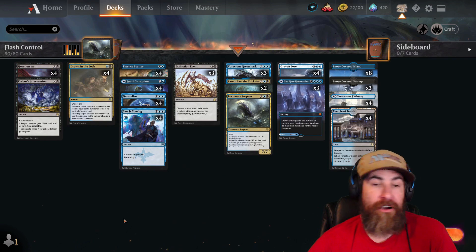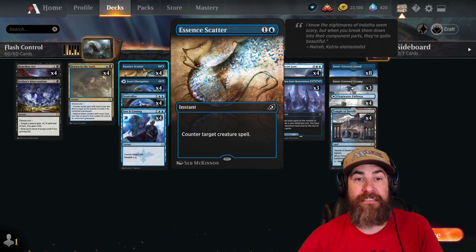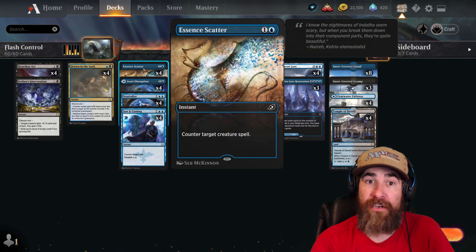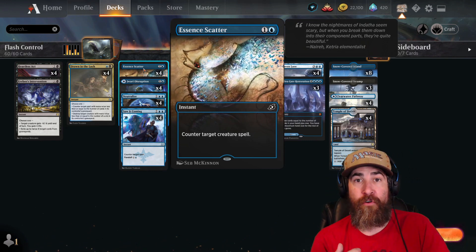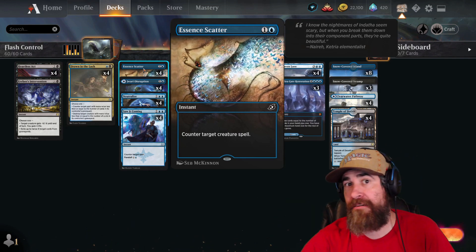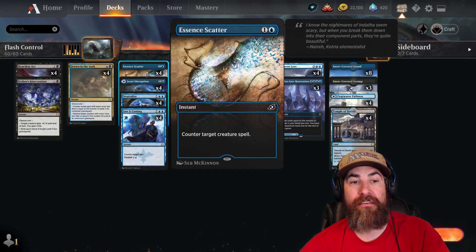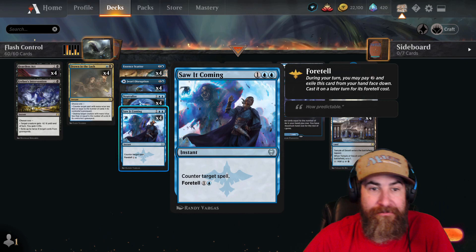We have our disruption package. We have four Essence Scatters. Originally I had some Neutralizes in here too — they all slowly became Essence Scatters, because there are way more creature decks out there. But if you go up against a Yorion deck and they Ultimatum you, you hold up counters. If they go Vorinclex, you counter it — they're casting them for zero mana, so you can still counter all that stuff. You let the Ultimatum go off and handle all the cards with counterspells, or just counter the Ultimatum itself if need be.